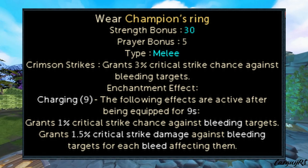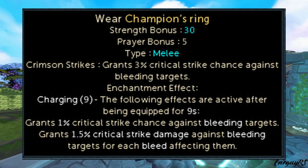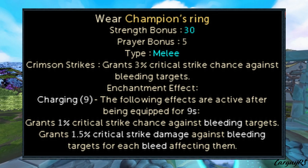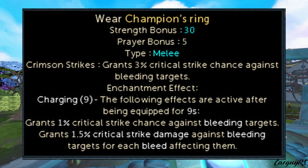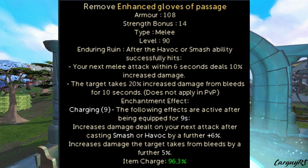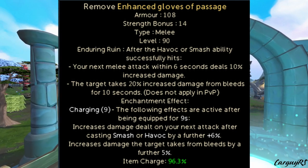Overall, the only place I have used this ring so far is Raksha, and it's pretty nice there for the accuracy, considering I like to use DBA at the Adrenaline Crystal. So if you're having accuracy issues at a boss, give this ring a shot. Moving on — the Gloves of Passage, or Enhanced Gloves of Passage, also got a buff in the form of an enchantment that furthers the numbers and effects the gloves already had.